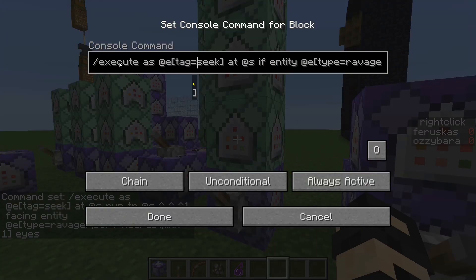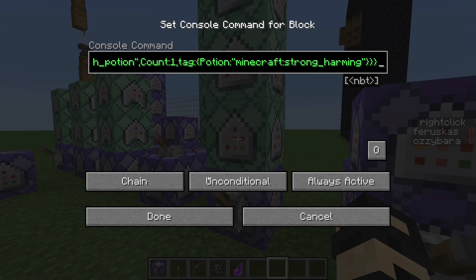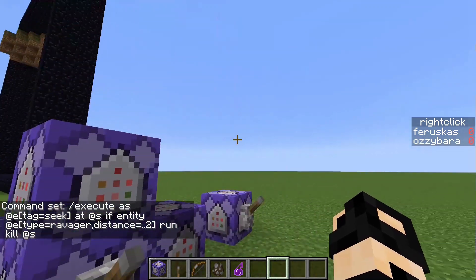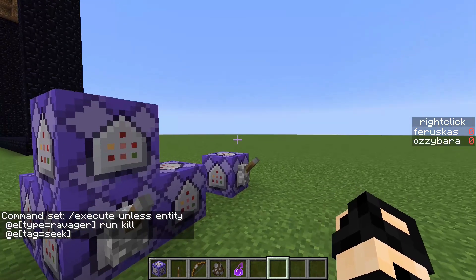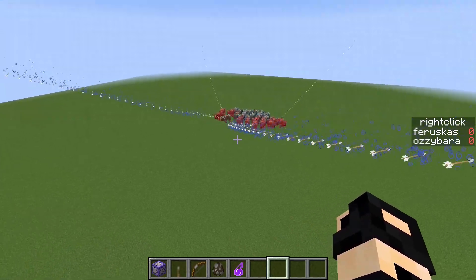Next, it executes as a seek entity, and if there's a ravager within a distance of two blocks — that's what 'distance=..2' means, less than or equal to two — it will summon a damaging splash potion. Then it kills the arrow so it doesn't survive and seek others, which would cause tons of arrows to pile up. Finally, if there's no ravager in the area, it kills all seek arrows. So if I run this with no ravagers, no arrows seek anything — until I spawn some in, and then they're all targeted again.